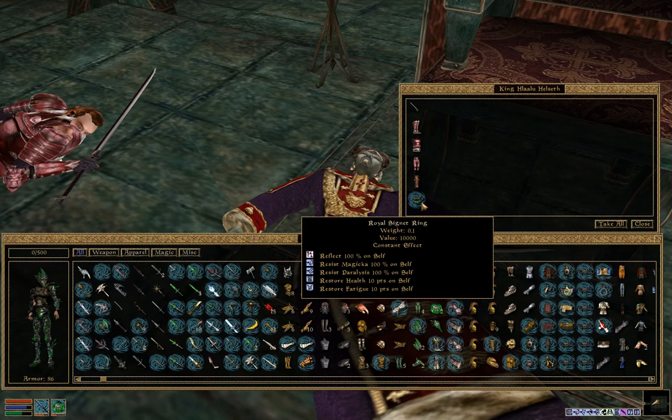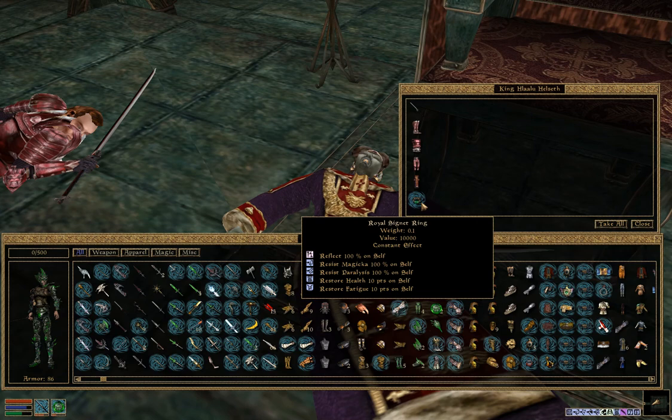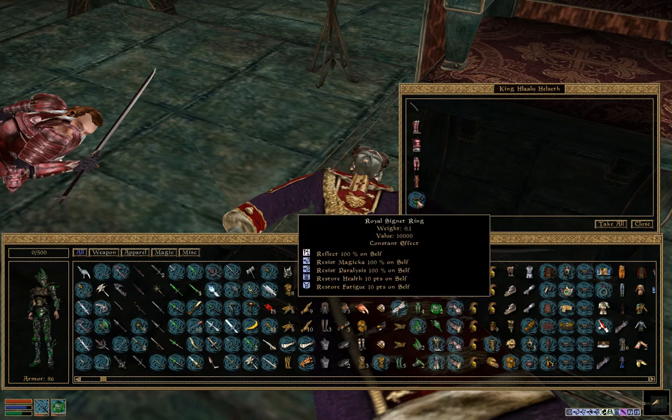Hopefully this video helped you out. If you got a kick out of me killing myself with my own weapon, that's a very good example of why you don't want to use cast-on-strike enchantments in this game — too many enemies have reflect and you end up killing yourself more than killing them. That was a lesson learned. If the video helped you out please leave a like, and I'll catch you guys in future Elder Scrolls 3 Morrowind videos. Peace.